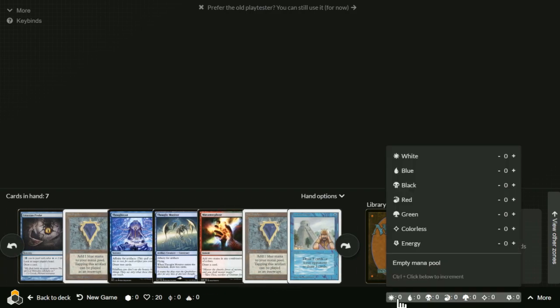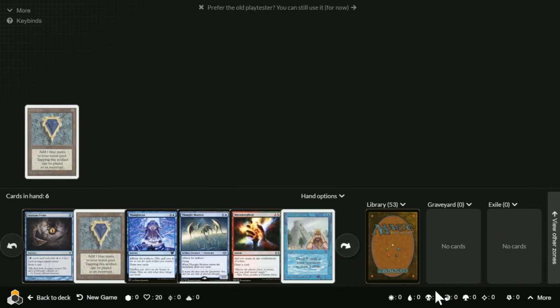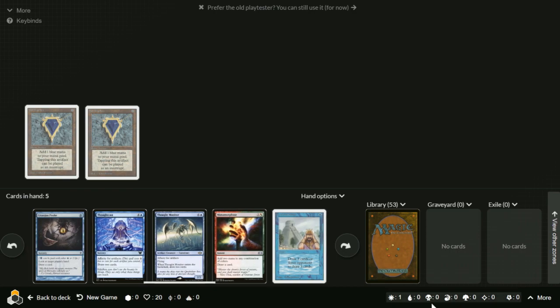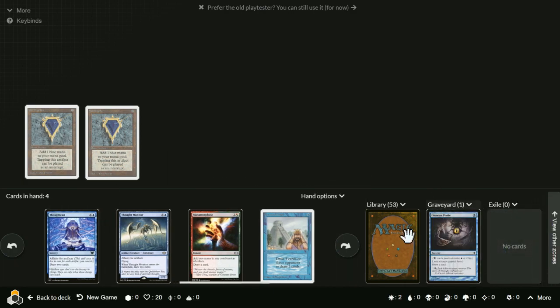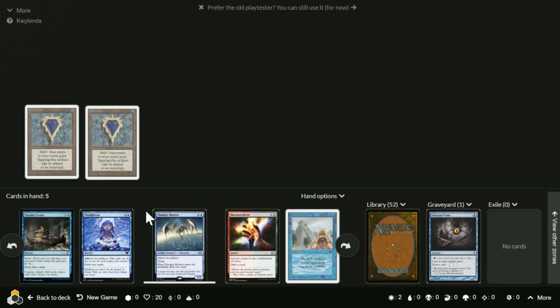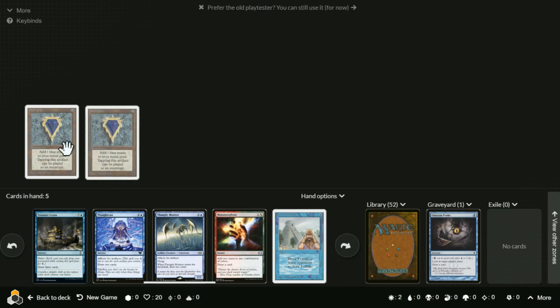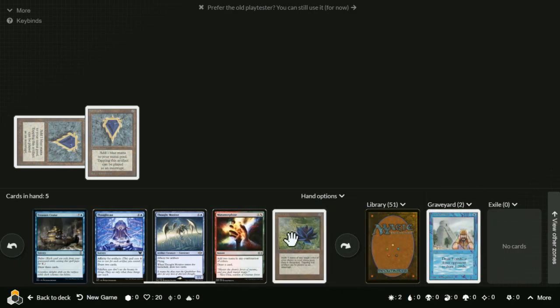Let's say white is my storm count and blue is my mana — you don't care about color in this deck. Play Mox Sapphire, storm count goes up one. Another Mox Sapphire, storm counter goes up by one again. It's a storm deck. Gitaxian Probe is free — technically two life, but you don't care about life. Then you look at this and realize you technically don't have the mana for it, so play Ancestral Recall.